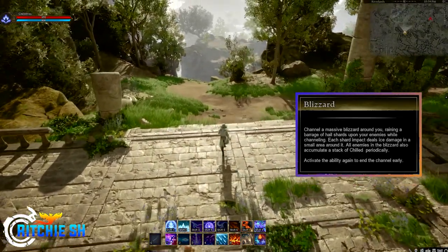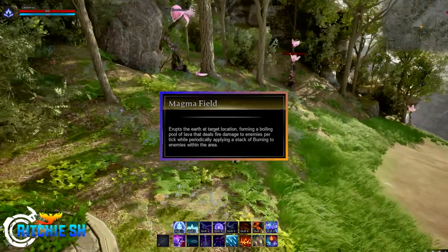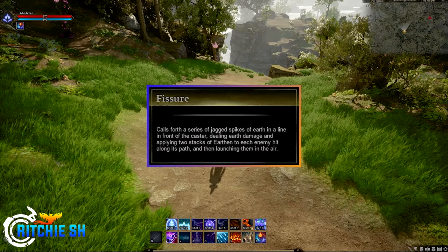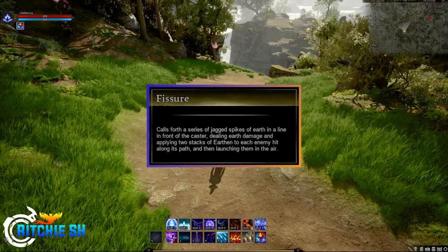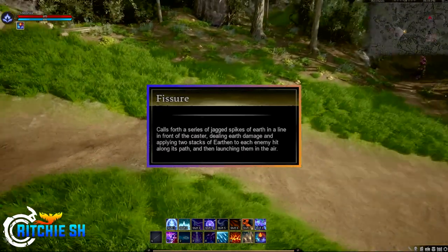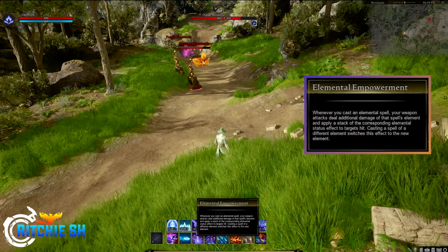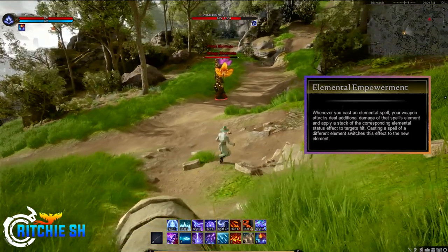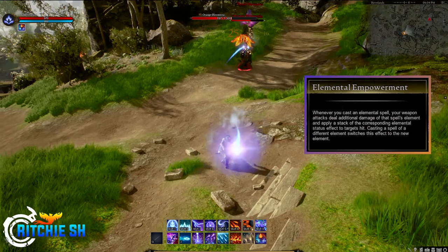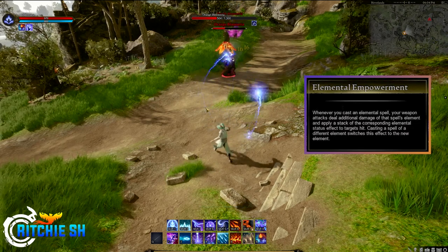Number six we didn't see cast but did see the tooltip for — it's Magma Field. This ability erupts the earth at a target location, forming a boiling pool of lava that deals fire damage per tick while periodically applying a stack of burning to enemies in the area. Number seven also wasn't shown — it's called Fissure, the only earth-element spell we saw. It calls forth a series of jagged spikes on the earth in a line in front of the caster, dealing earth damage, applying two stacks of Earthen to each enemy, and launching them in the air. Last on the primary bar at number eight is Elemental Empowerment — a buff where casting an elemental spell causes your weapon attacks to deal additional damage of that spell's element and apply a stack of the corresponding elemental status effect. Casting a different element switches the buff to that element, letting you combo auto-attacks to stack up Electrified faster and cause damage even quicker.